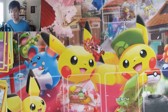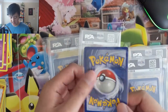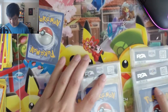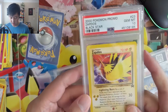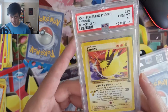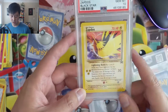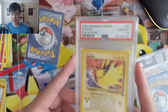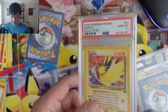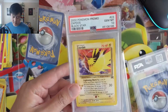First box was a complete dud. Now for a quick mail day — we have a handful of PSA slabs. First up, the black star promos — the legendary birds from the movie. All three have interlaced art so the red background is with Moltres and blue with Articuno. This one is a PSA 10, which is nice. I don't have all three in 10s so maybe we'll pick them all up. Felt like it was a pretty good price for a card from 2000.